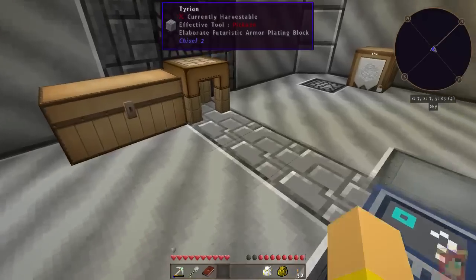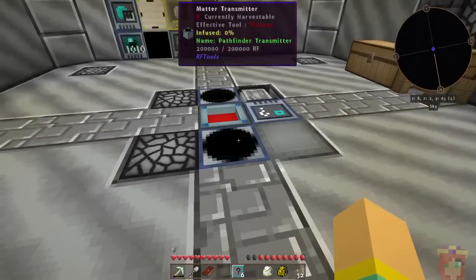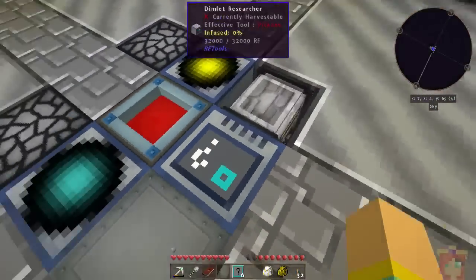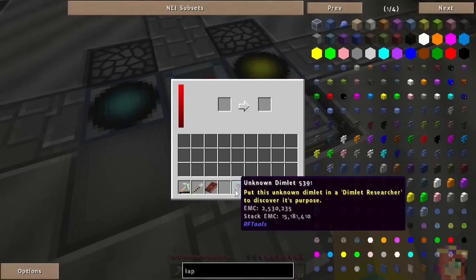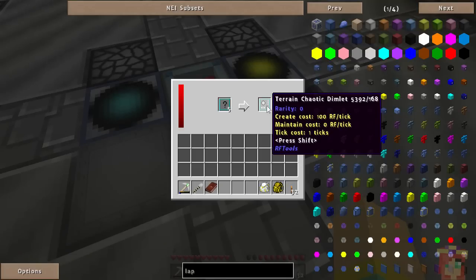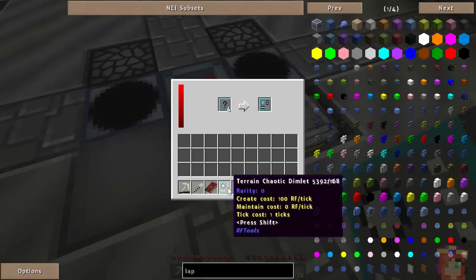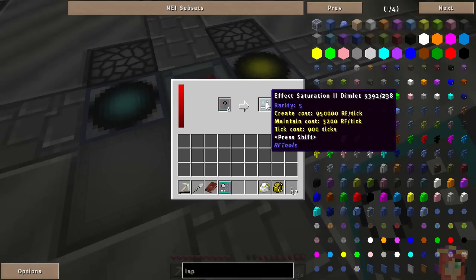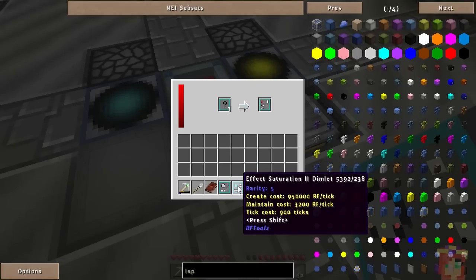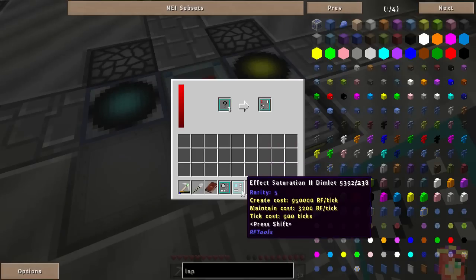When you're exploring, you're going to find these unknown dimlets — I think I showed them in my bag in my previous end-of-the-day tour. What you do with those is take them to your dimlet researcher, which uses some power. You put them in and take them out — basically you are researching alien artifacts to find out what they are. It's like opening a present every time. For example, I got a chaotic terrain dimlet, and a saturation dimlet — oh, that's a lovely dimlet! That means I won't starve as quickly when I go into that dimension.